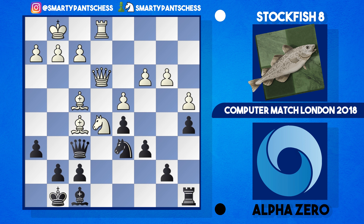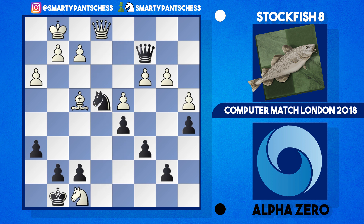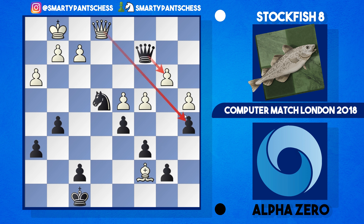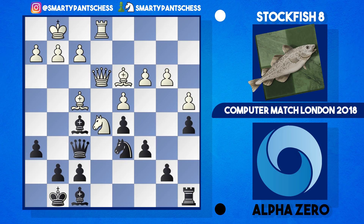If white captures on f5 then black can recapture — after h3, maybe queen c2, it looks as though black may gain some slight advantage, attacking the b3 pawn. White could go knight d7; rook e8 is interesting though, and after queen d2, takes, takes, knight e4, takes on f8, king takes, c4, and g5, bishop c7 — this game is given as equal, though it looks like black may have a slight edge. They can take on b3 if they wish, but then white may be able to pick up the a5 pawn.